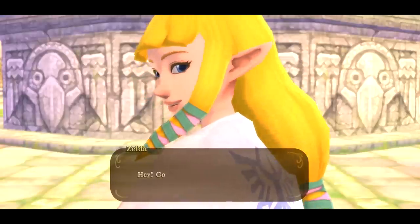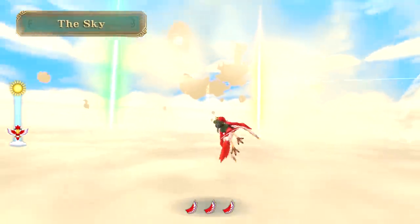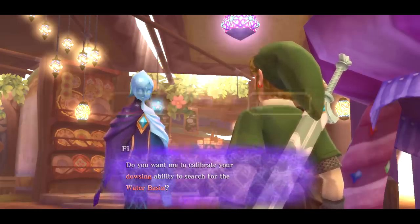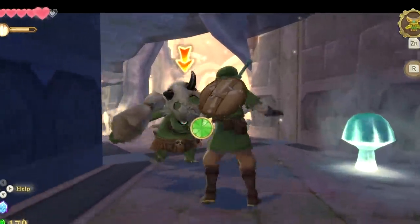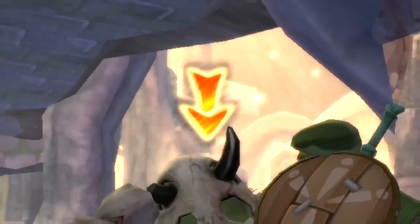The sharper, smoother visuals help bring new life to the fantastic animation and facial detail. Environments are now razor-sharp, which makes navigating areas like the sky even better since you can more easily recognize distant locations. Text and icons have also been updated and resized, looking much sharper while being less intrusive, although the lock-on arrow seems to have been sadly neglected.